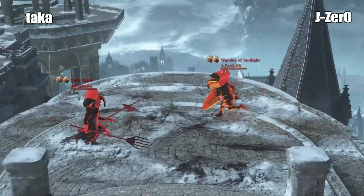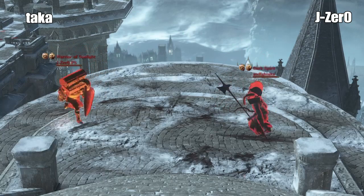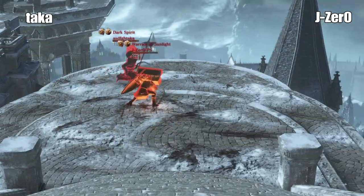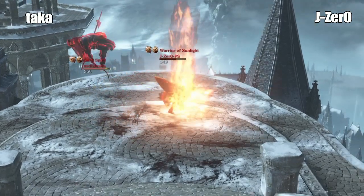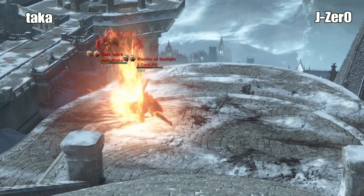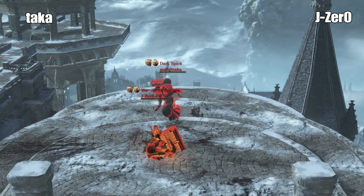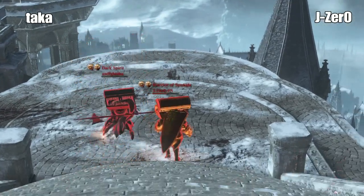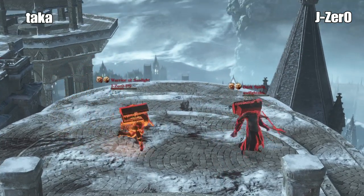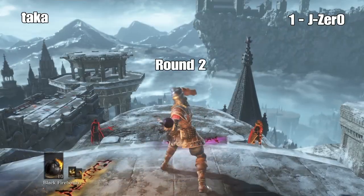Taka and J-Zero, round one. This is going to be a good one. J-Zero's using the great shield. Almost gets knocked off there. Taka switches to his Karthus shuttle. Got the hits — got that whole combo. Taka's in trouble. Use the good great shield. Just wait 10 seconds to see if we win.